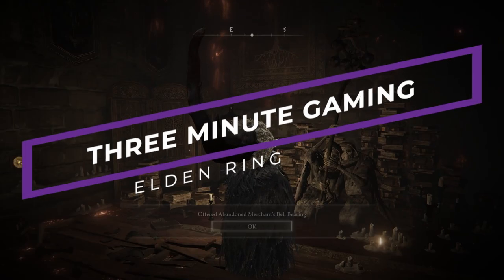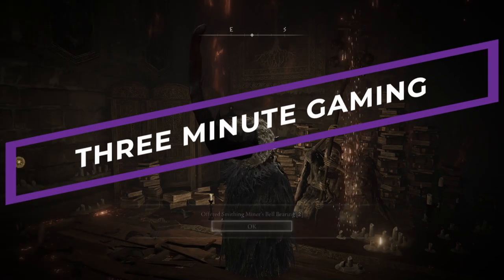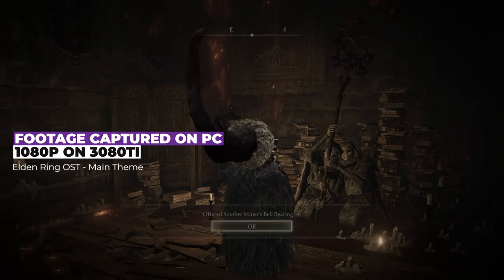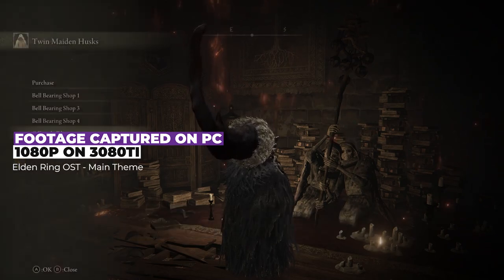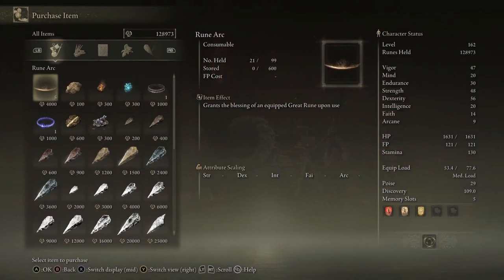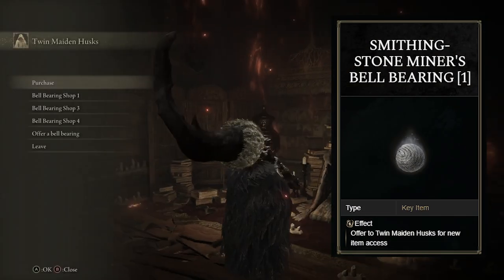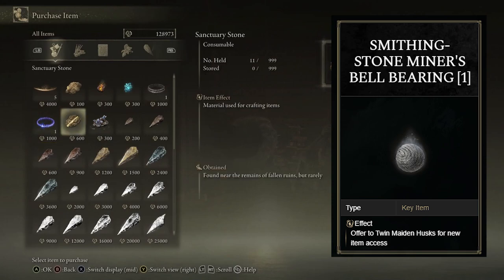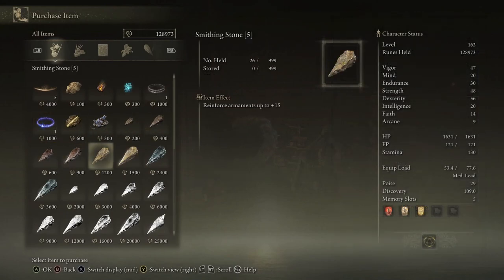Hello and welcome to 3 Minute Gaming, I'm Nathan. Today we're going to do a quick guide on where to find all of the bell bearings that get you all of the somber stones and somber smithing stones. Bell bearings are a special item in Elden Ring that you can give to the Twin Husks in Round Table Keep to unlock more things at their store. These ones in particular unlock smithing stones and somber smithing stones, which are used to upgrade your weapons and gear.